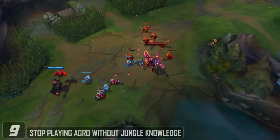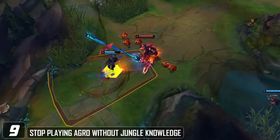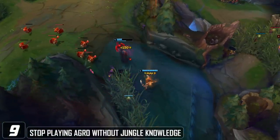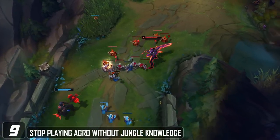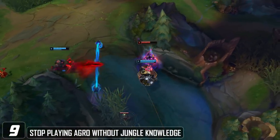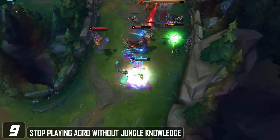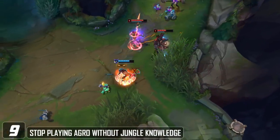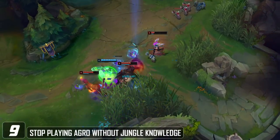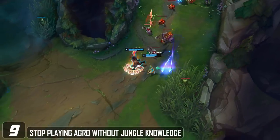Stop playing aggro without any jungle knowledge. If you don't have a clue where the enemy jungler is on the map, it's likely he's going to be ganking your lane if you're pushing out and playing aggressive. To deduce where the enemy jungler is, take a look at where your own jungler is. If your jungler is invading the enemy's top side and you're a top laner, you're pretty free to play aggressive. But if your jungler is invading the enemy's bot side and doesn't spot the enemy jungler, it's likely the enemy jungler is on the top side, so playing more safe and playing back is more ideal.